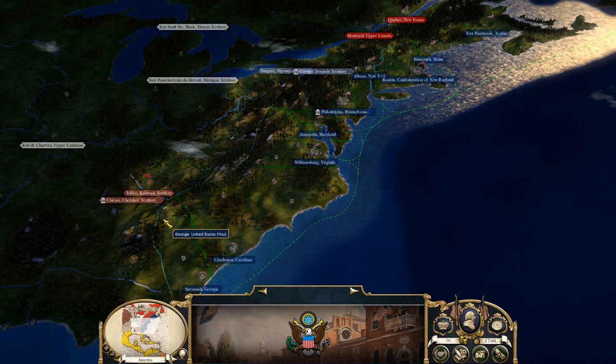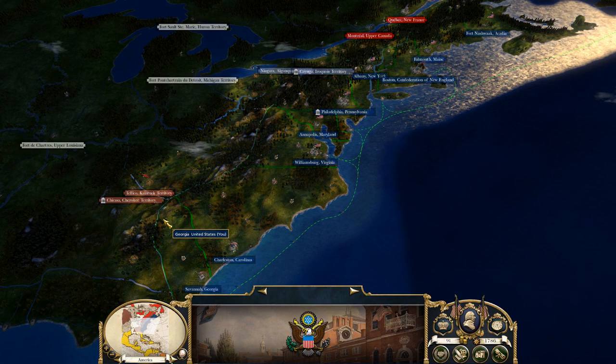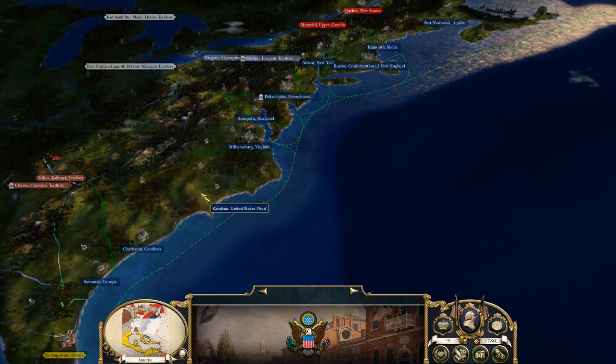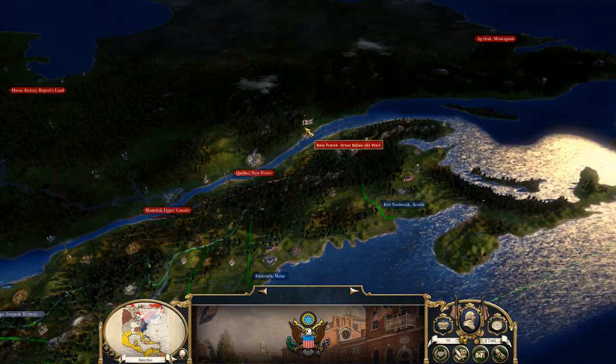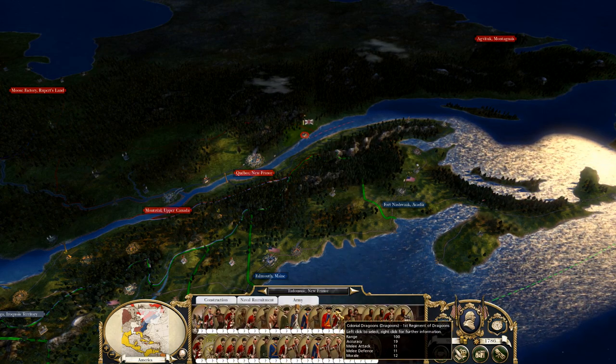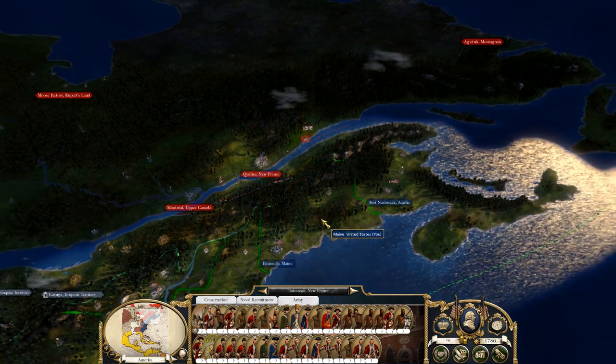Hello all and welcome to part 5 of the United States campaign. We're on Empire 2 here, the mod for Empire, and there's a couple of things I want to focus on this part. The first thing is we have this army up here — it's for Britain. It is a close to 40-stack, and I don't really want to face that right now.